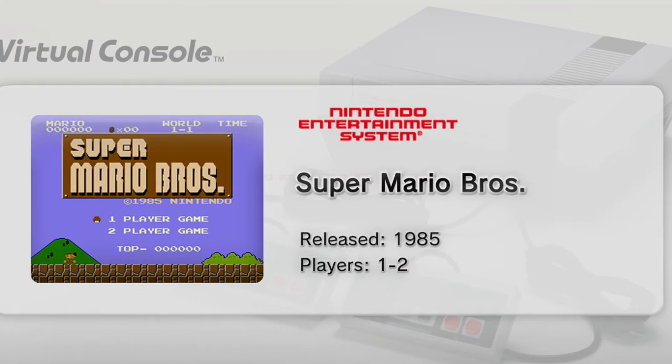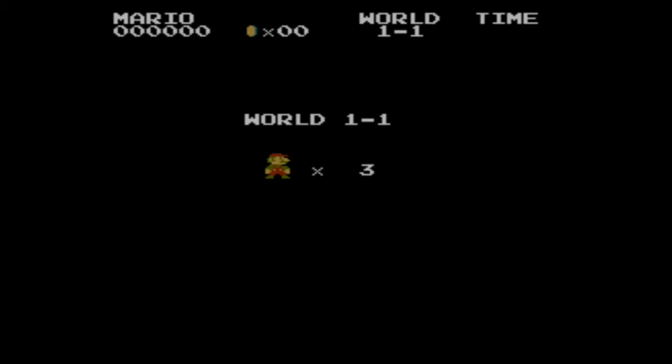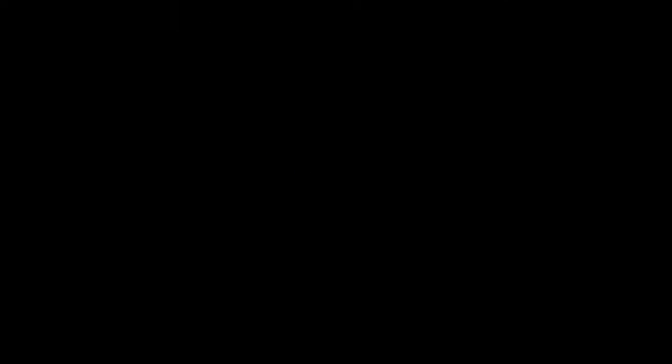We've got a few things to explain, so let's get started. Super Mario Bros. is really where level design got started, period. Here you start right away with this huge stretch of land, and it shows the three types of background elements you have right away. And I think that's a really smart choice.